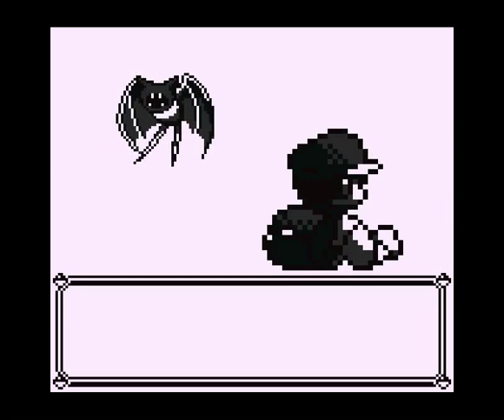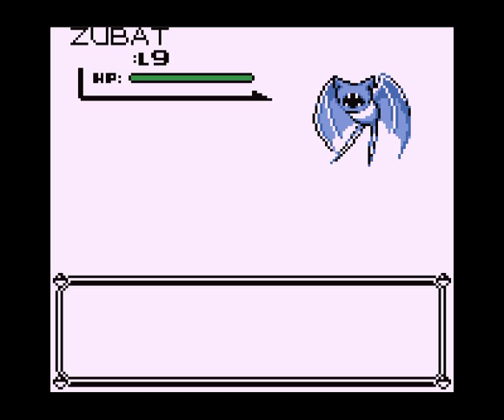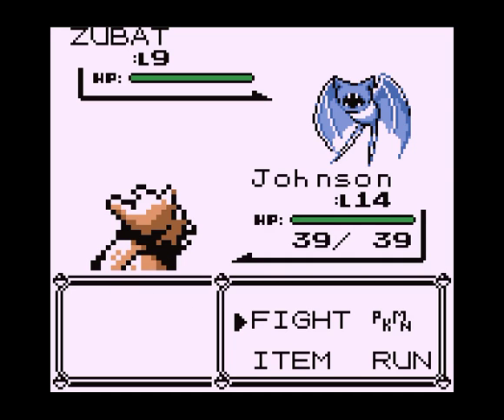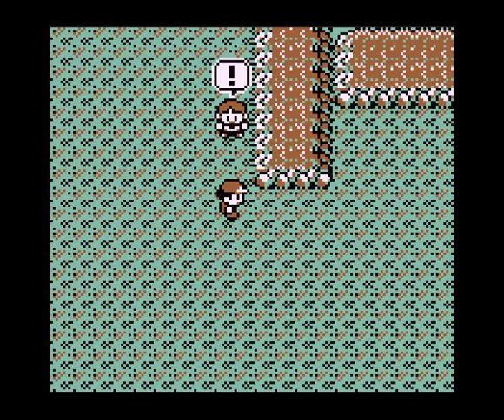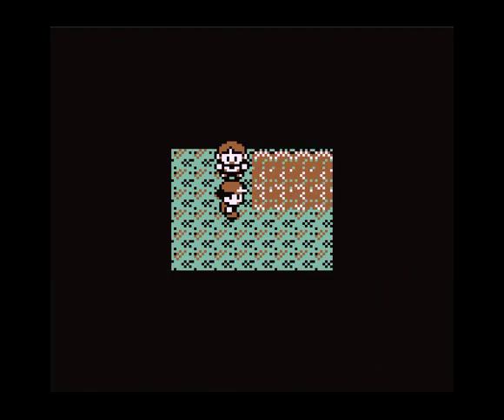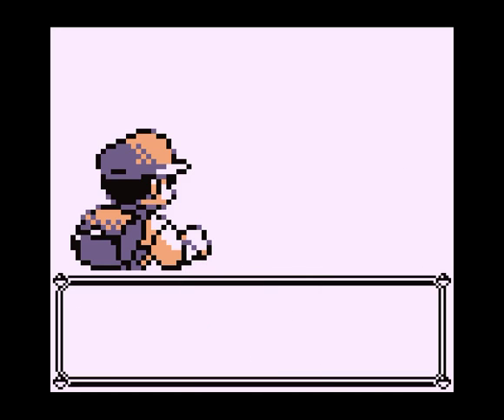Mount Moon is a cave, and the thing about caves is they have ridiculously high encounter rates. You don't have to be in grass to run into a wild Pokemon. And caves are also full of Zubat, which are these bats. Is this too loud for my voice? Maybe. Now it's definitely not.